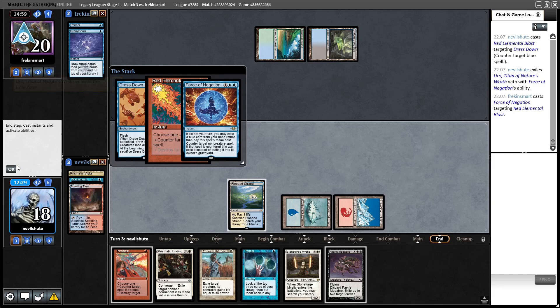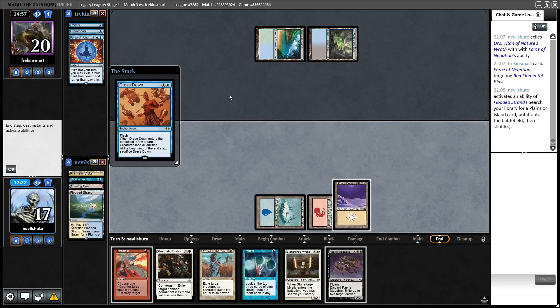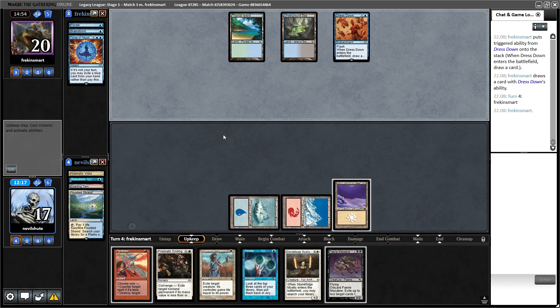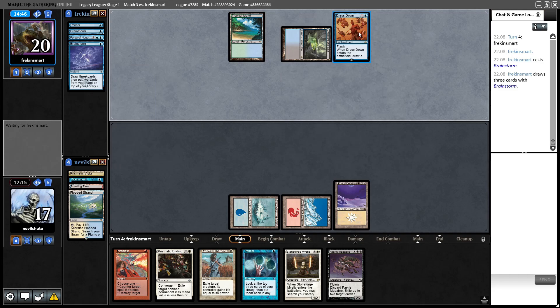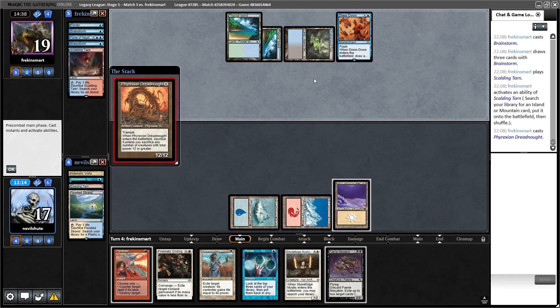They Force of Negation that. Interesting — they pitched a Brainstorm. Makes me feel like they probably have Dreadnought here. If they have two Dreadnoughts it's kind of nerve-wracking, but we have two removal spells — I'm just going to let this happen. That's not a Dreadnought — so this is just they wouldn't pitch Force to protect this if they didn't have their guy the Dreadnought here. There's one — do you have the second one? Rough. White mana source fixes this, but if not, we are taking at least 12.